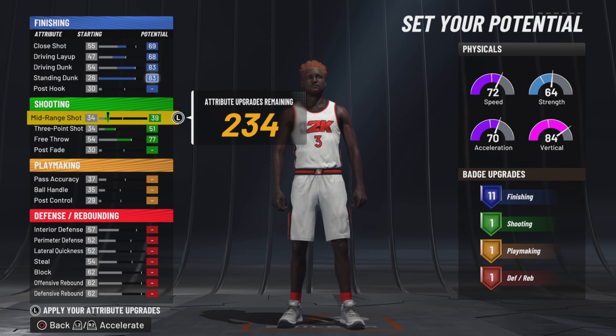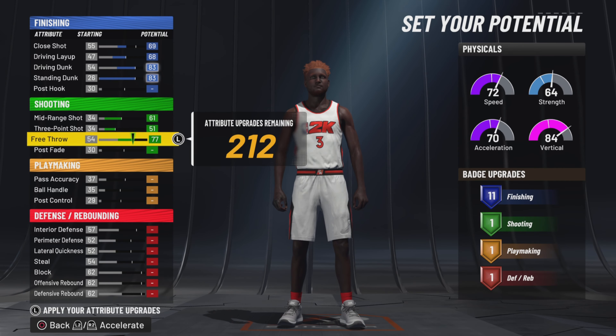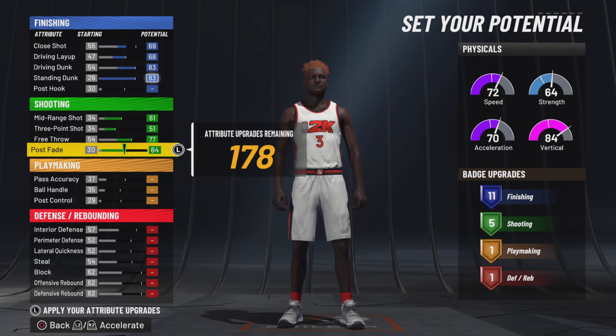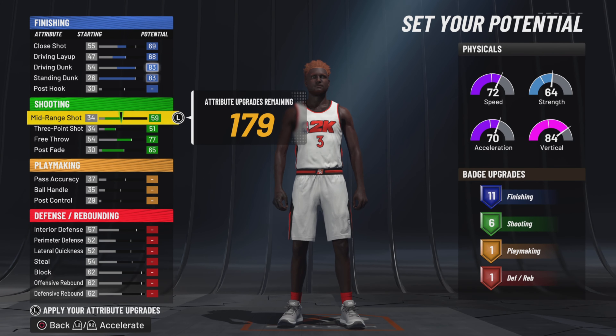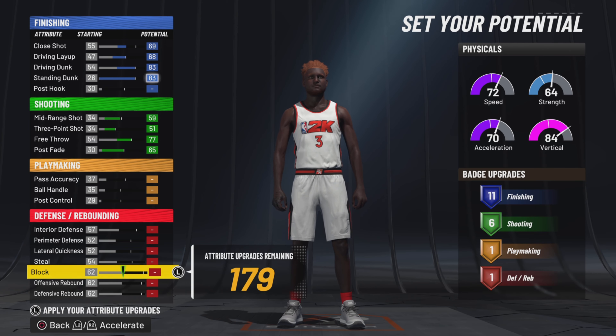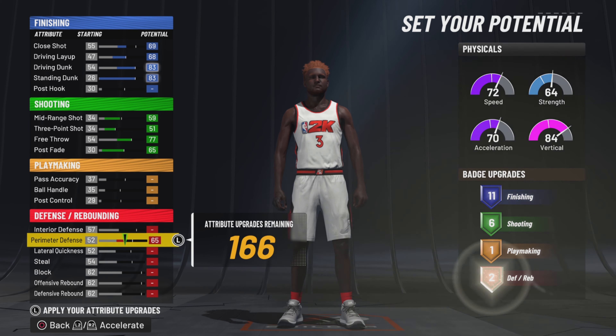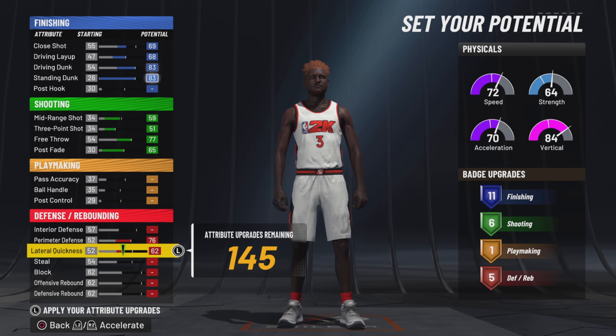Moving on to the shooter — three point, you want to max it to 51. Free throw you gotta max it to 77. As you can see you get six shooting badges with these stats, from the post fader in the mid-range. Make sure you tweak your mid-range to 59 so you can have the extra badges for your defense.